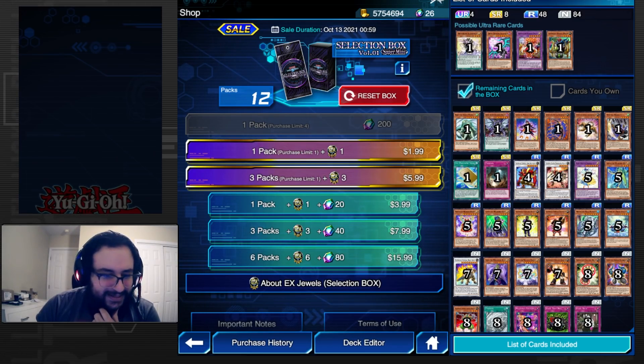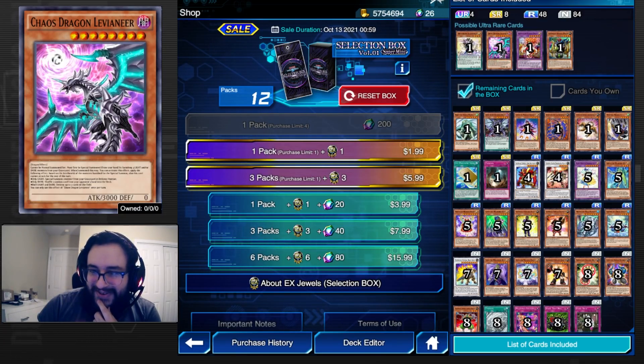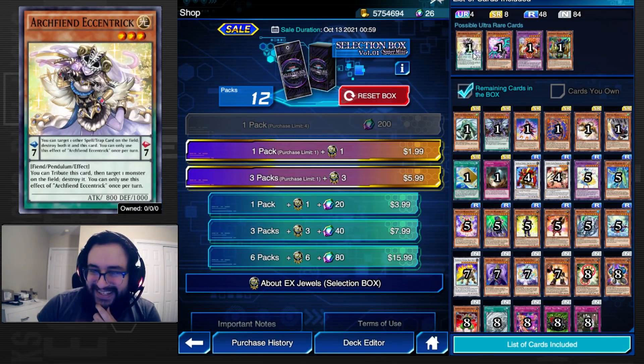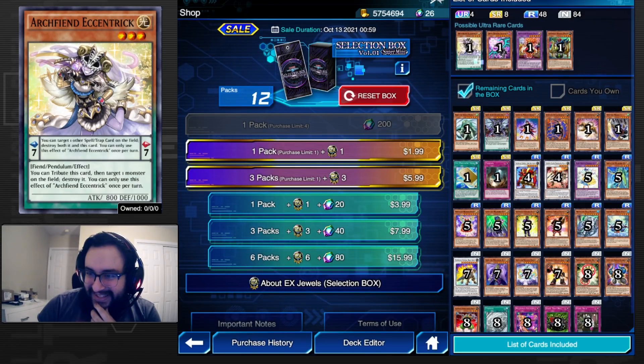What's up guys, it's PDS and Rye. We are going over the new Selection Box. Konami is absolutely milking our wallets, but luckily there's not that much to talk about here, so we're gonna try to keep it brief. Obviously Arch Venus Centric is definitely the best card in this box.